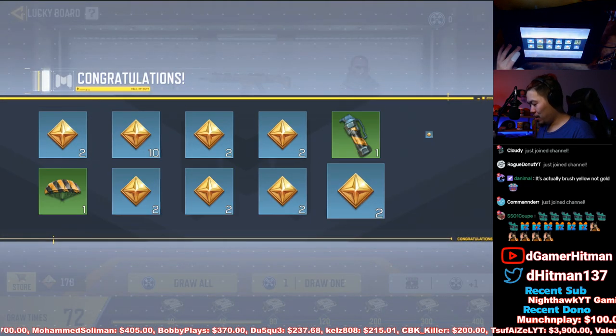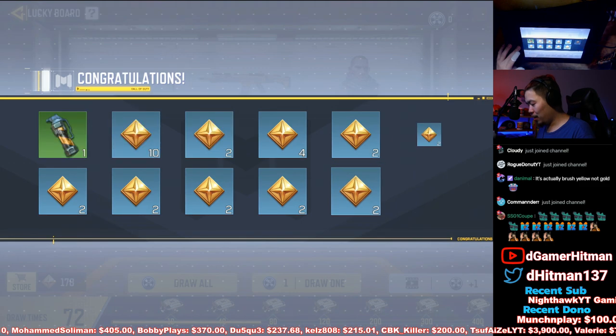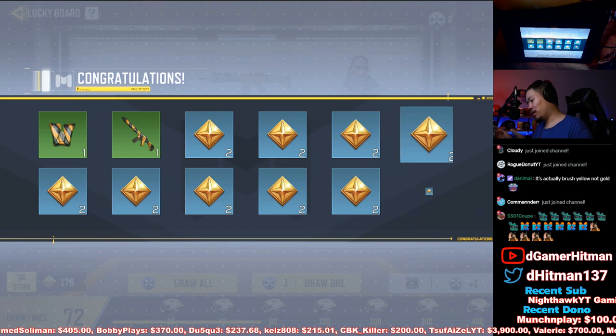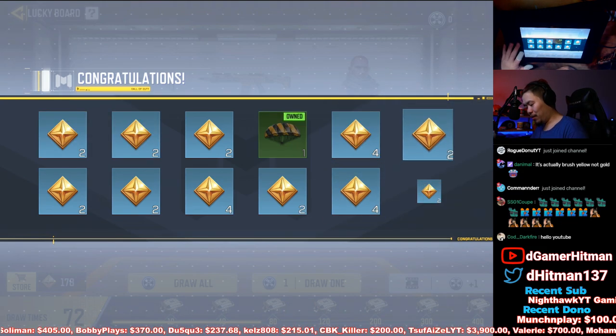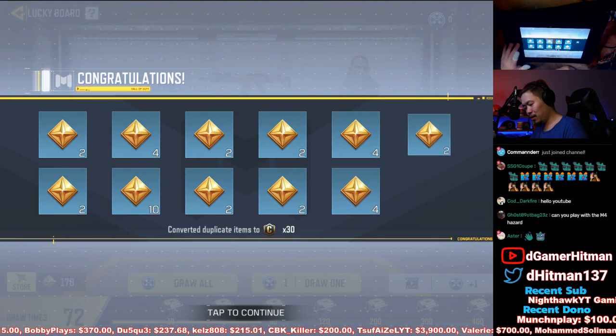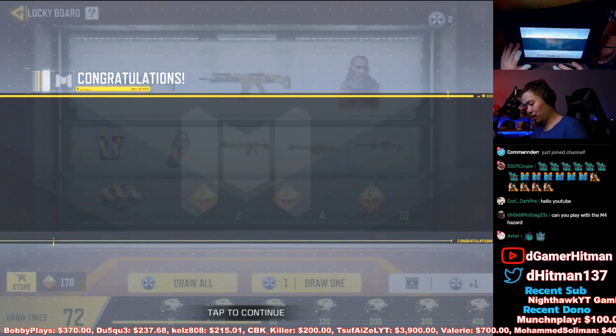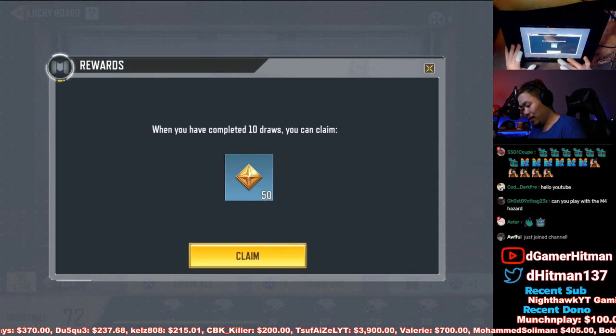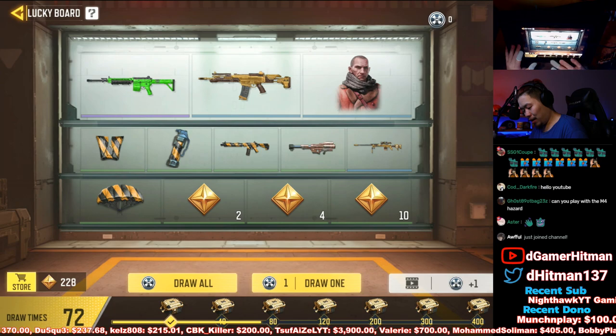Oh, we got a 10! Oh, we got a concussion. We got a 10, can we get something good though? Another concussion. Shocker — I probably wasn't gonna get the skins from this. Shocker, I don't even have enough points to get it. That's kind of stupid, is it not, chat?